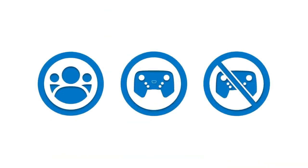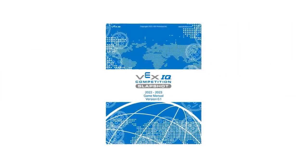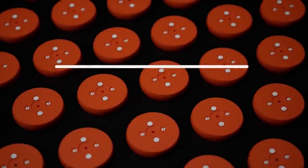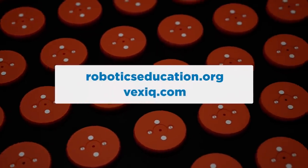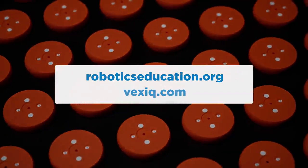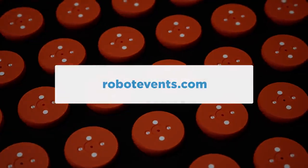Plus, there will also be remote options available for teams who want to compete from home. Check out the game manual or talk to your REC Foundation Manager for all the details. For official game rules and robot requirements for VEX IQ Challenge Slapshot, please see the VEX IQ Challenge Game Manual found at RoboticsEducation.org and VEXiq.com. To register a team, find events near you, or ask a question on the official Q&A, please visit Robotevents.com. Good luck, and have a great season!